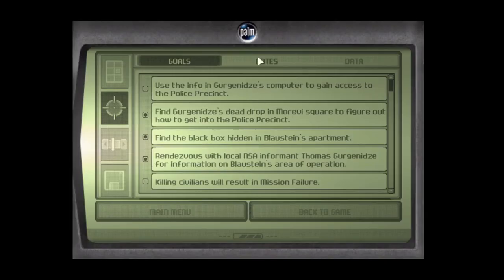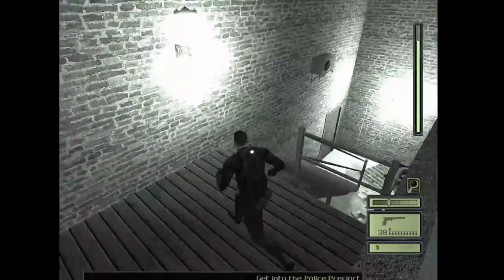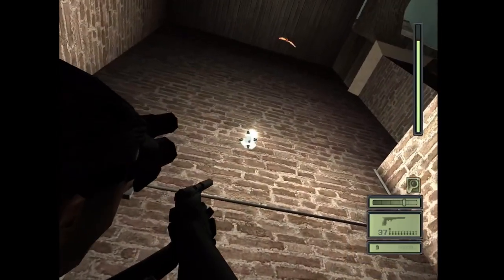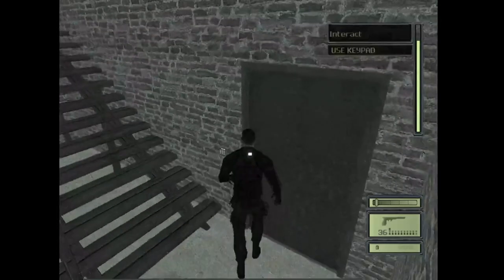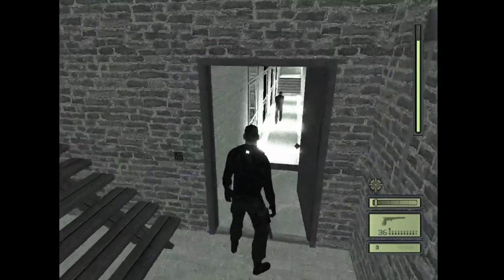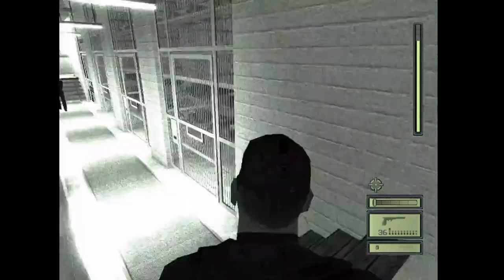Alright, now we've got past the hardest part of this level. 5929 is the code for the next door. Take out these two lights so you'll have a dark outside spot to go to. 5929.